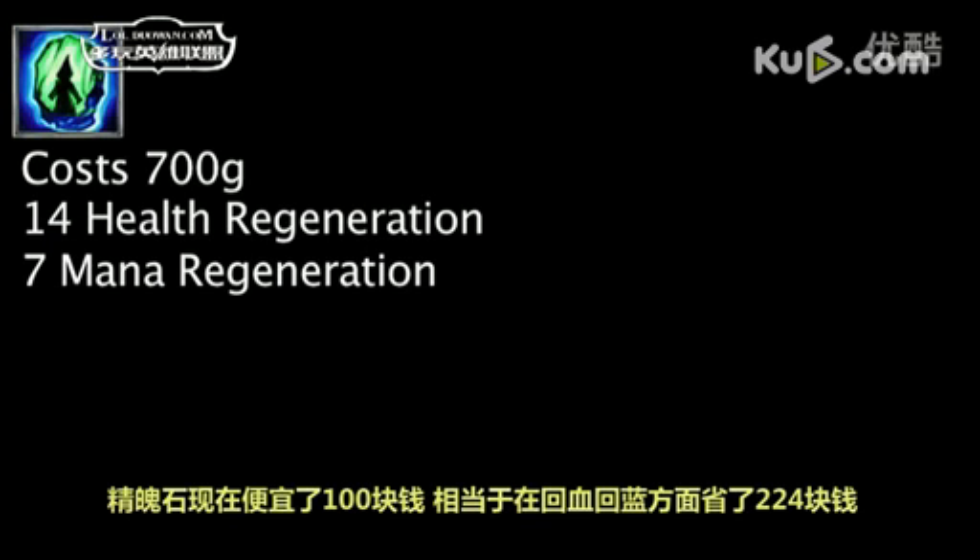The Spirit Stone now costs 100 less gold. One is now saving 224 gold on health regeneration and mana regeneration, as opposed to saving 124 previously.